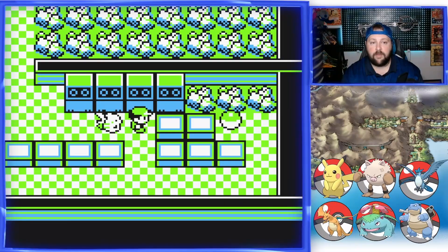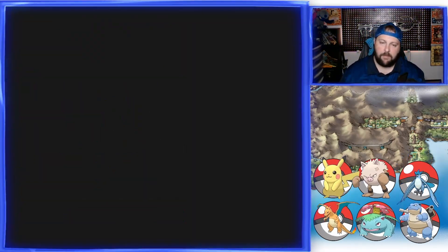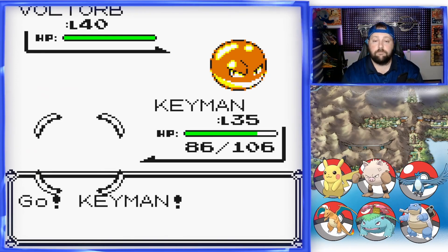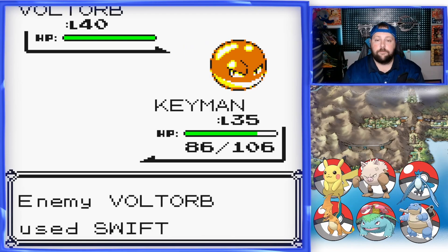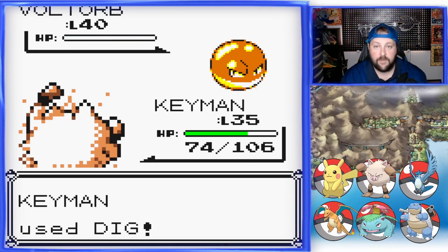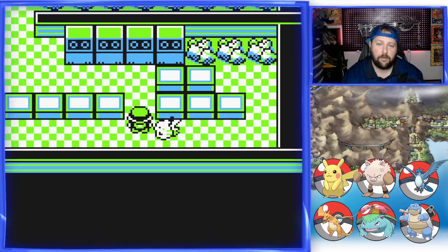So that was an item there, which means this will be an Electrode — but let's check it anyway. Yep. Manky — sorry, Primeape — needs a level up anyway. So that's a special mechanic: Swift does not miss no matter what happens. It's kind of cool, except it can miss because of the random 1-in-255 chance in Gen 1 — the coding is busted, but it's still pretty cool.